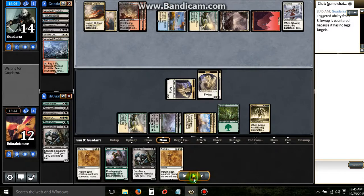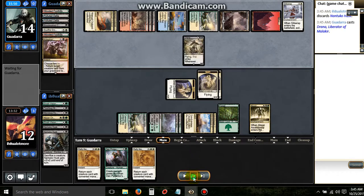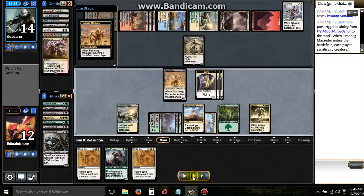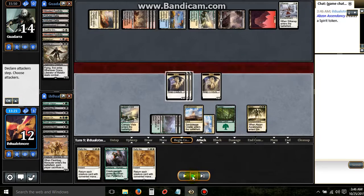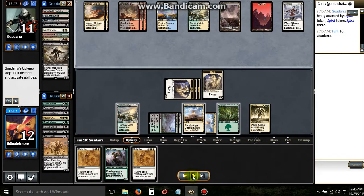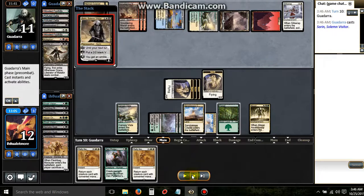That Silkwrap just... put our other Husk in the graveyard. We discard to his Kolaghan's Command. He's going to play out his Drana — that's a very timely top deck. It's not like we didn't have it, but we've got two Rallies with three Edict effects in the yard now. We can just sit here and ping him with tokens. That's why this deck is so great.